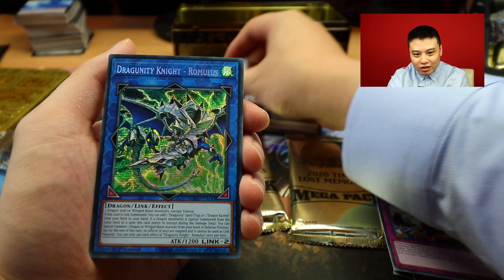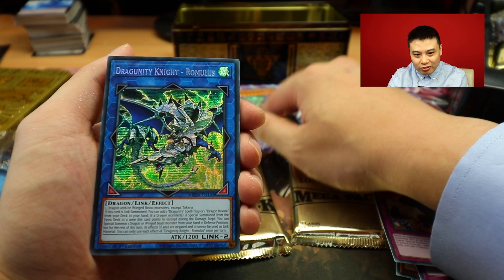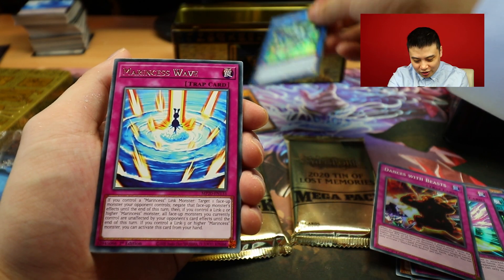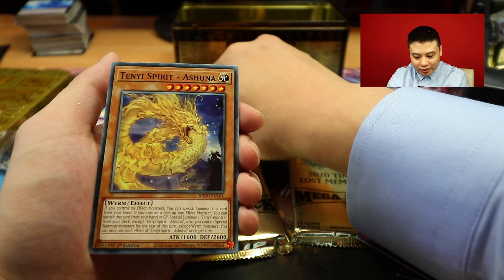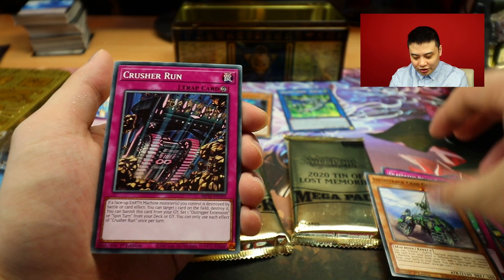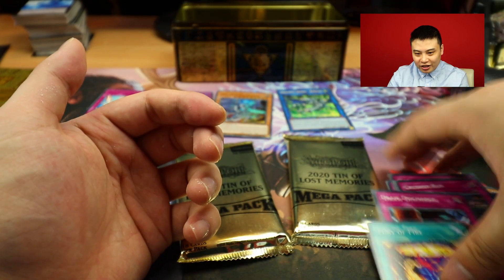Put our supers over here. Evil Eye Defeat. Our first secret rare is Dragunity Knight Romulus - looks pretty cool. Marine Cess Wave as a super rare. I think that's our slots though. And a bunch of reprints: Infinite Impermanence, Troll Discharge, Fury of Kairyu-Shin, etc.